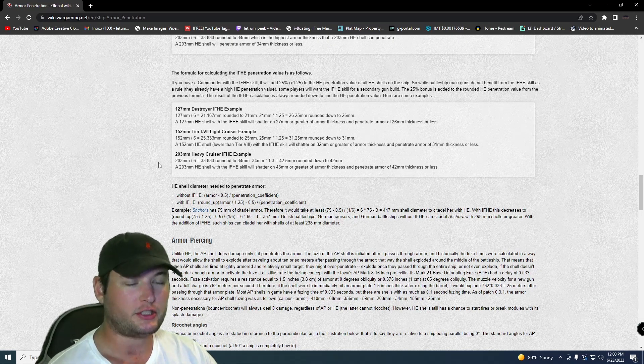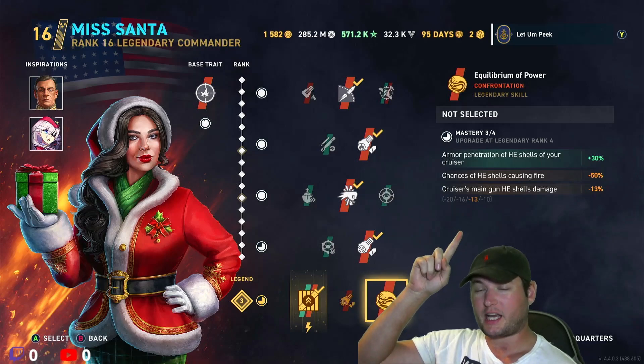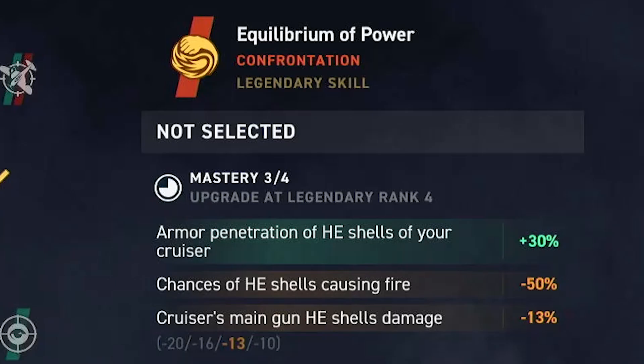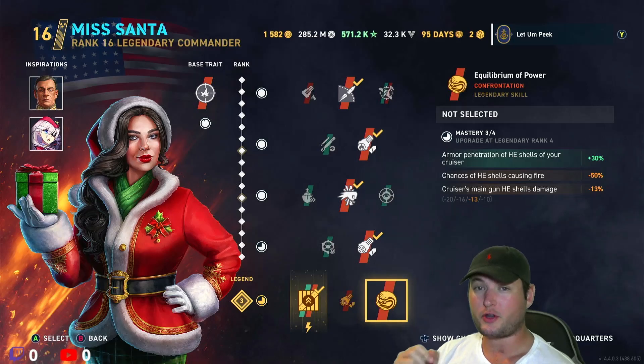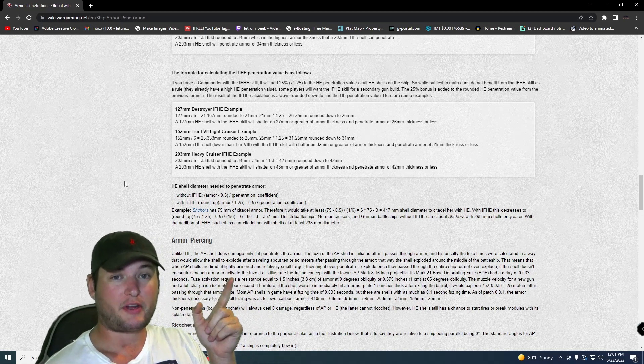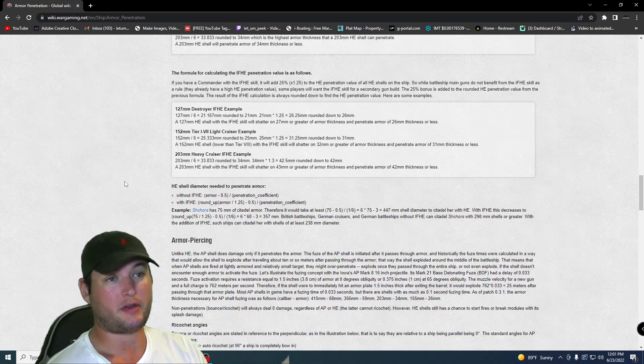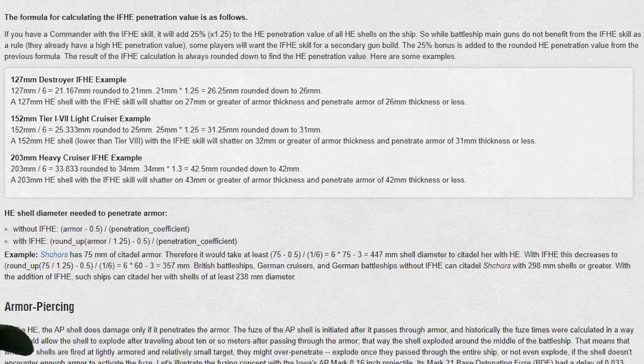PC has something called IFHE, and we actually have that in Legends as well — it's called Equilibrium of Power. It increases armor penetration of HE shells for your cruiser by 30%. It does hurt your chances of fire and takes back some damage, but increases the pen by 30%. If you run Equilibrium of Power, pause now to see the formula and calculate exactly what you can and cannot pen. Personally, I don't recommend it.